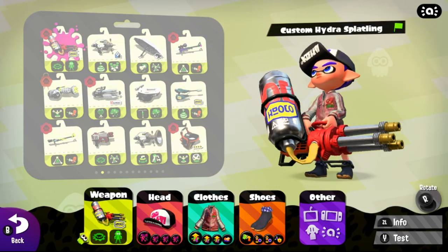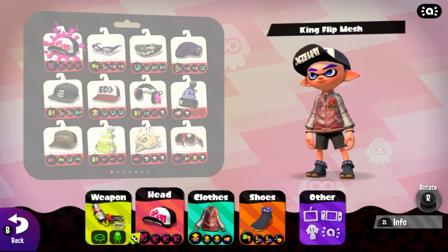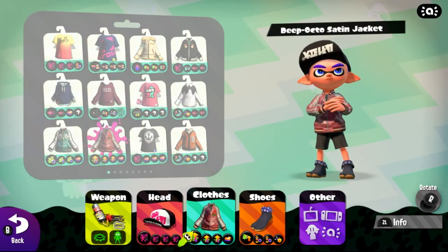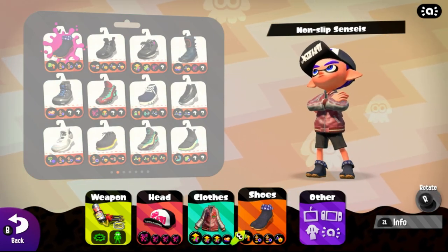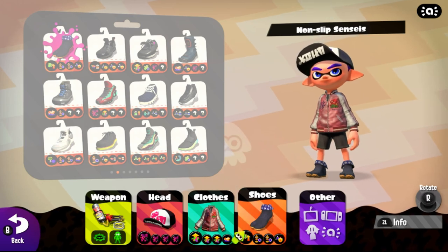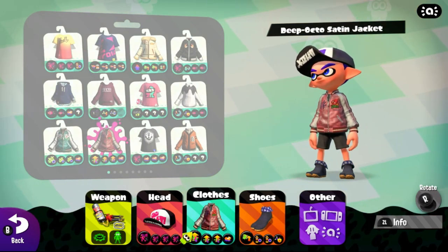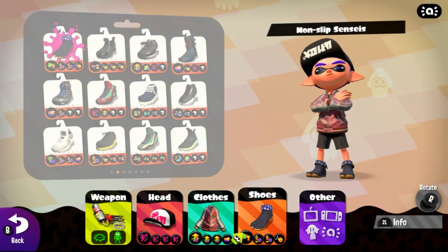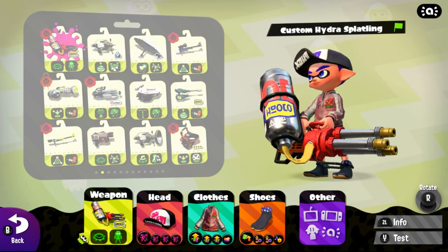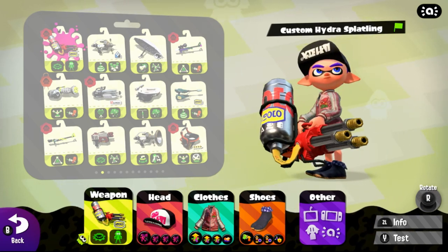For this build, as you can see here, this is the build that I'm going to be running. It's 1.3 run speed up, 1.2 MPU, 1 main of special power-up, 2 subs or 0.2 quick super jump, 0.1 or 1 sub of ink resistance, and 0.1 or 1 sub of bomb defense up. Now that I've shown you guys the build, why don't I take it into the training room and talk about why I run the abilities that I run on this build.